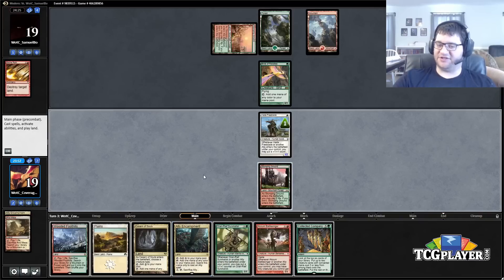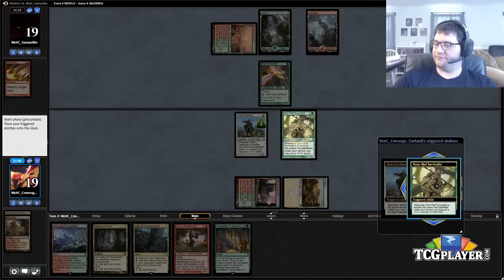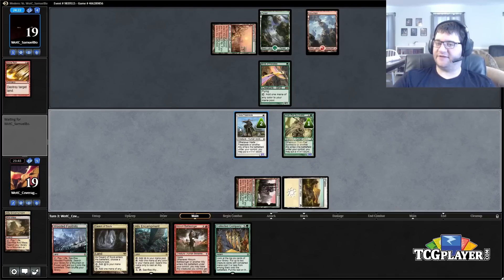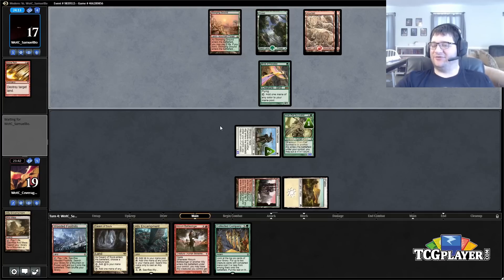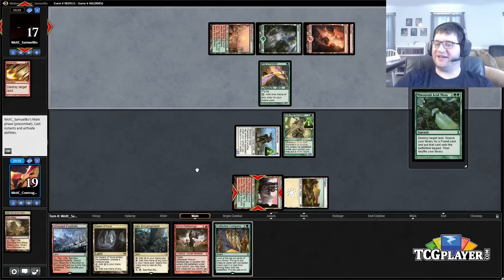Collected Company is nice if we ever actually get there. Let's preserve our Allies Encampment as much as possible. Let's see if he's holding up anything in particular. This deck plays Mwonvuli Acid-Moss, which is two generic two green — it destroys a land and searches your deck for a Forest and puts it into play. He's at five mana; Inferno Titan would be pretty good against us. But there's the Acid-Moss — he did have it. We just in fact played around it.